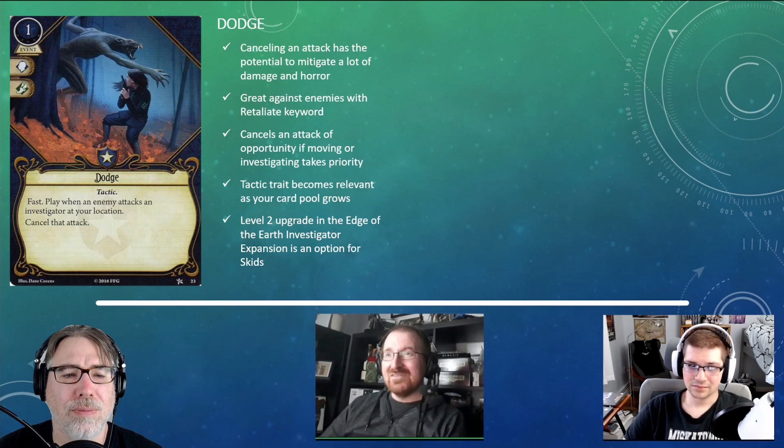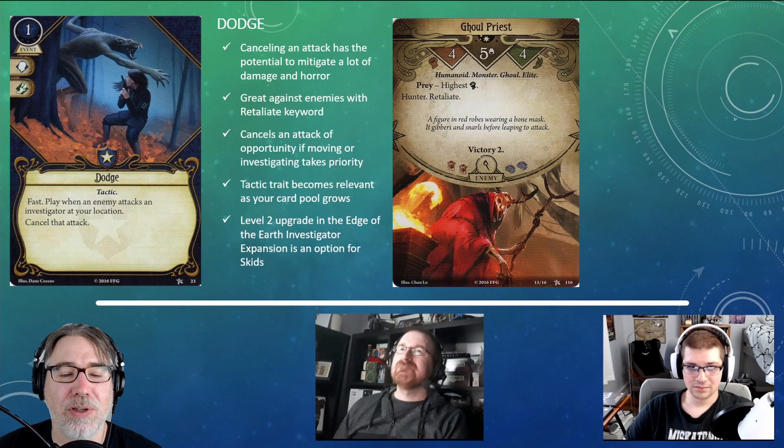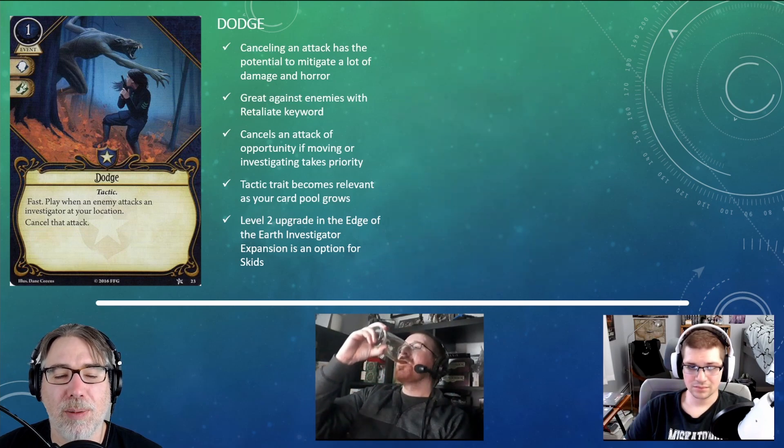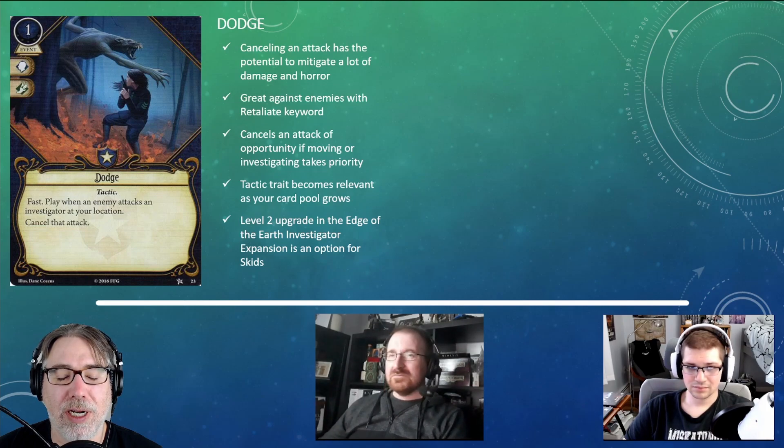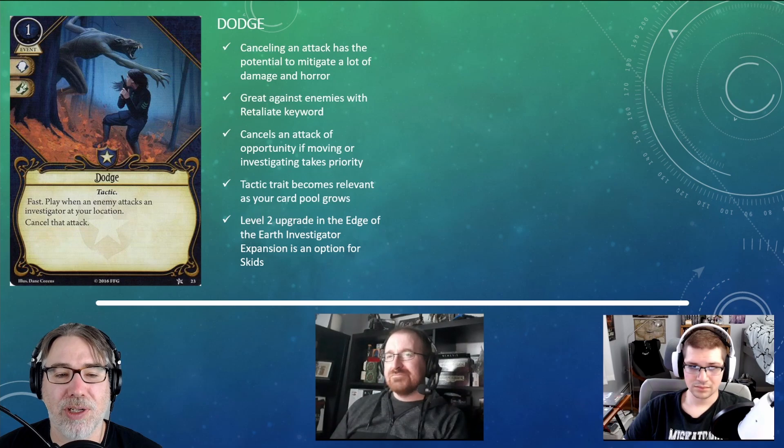Dodge is fast, so it doesn't take a lot of resources and time to use — that's in its favor. One of the biggest advantages is that it's a good way to deal with the Retaliate keyword, and the Ghoul Priest has Retaliate. If you swing and miss, it's nice to have Dodge in your back pocket to cancel that attack. You can also prevent attacks against other investigators at your location, though it's fairly rare that your seekers or other squishy investigators will be taking those attacks.